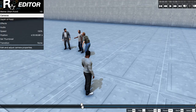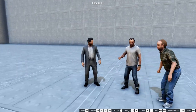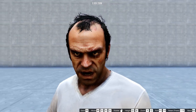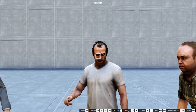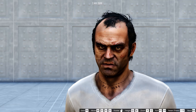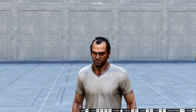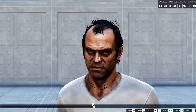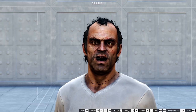In Rockstar Editor you have to position the camera exactly in line with the character. The distance doesn't really matter, so you can do close-ups, medium or long shots as you prefer. I like to move in close to really see where the eyes point and then move the camera out a little bit. And that's how you create a convincing news anchor.